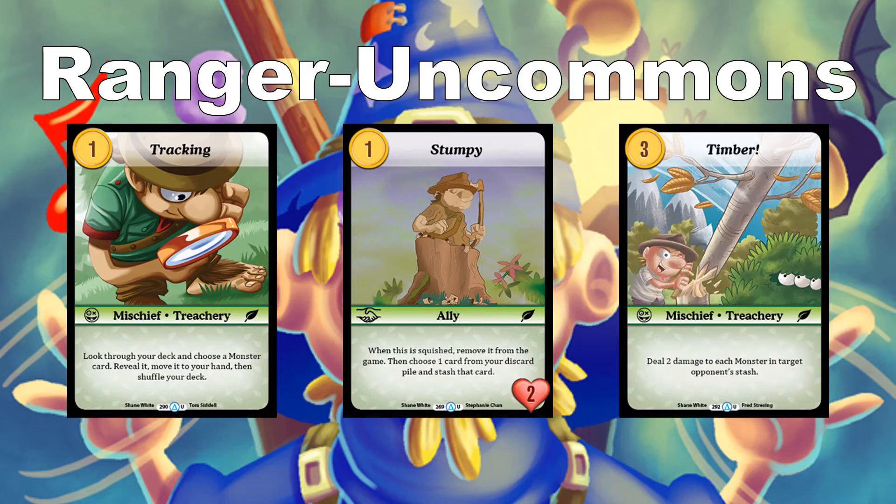The last Ranger uncommon to highlight is Timber — cost 3, mischief: deal 2 damage to each monster in target opponent's deck. A lot of people will find this unexpected, and it's a good card for getting rid of monsters they thought were safe, especially if there's already a little damage on them. 2 damage should be right over the edge of squishing a lot of those creatures.